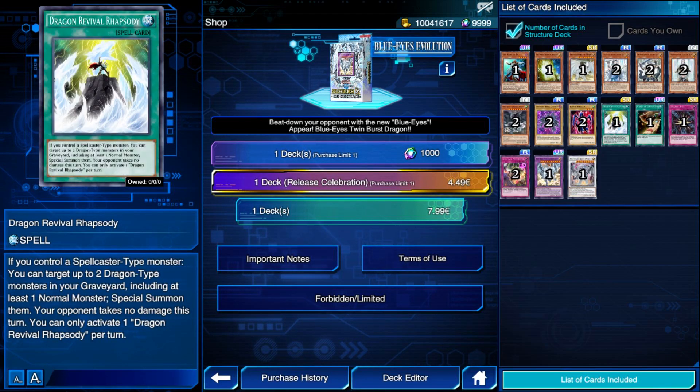Next up we have Dragon Revival Rhapsody. While having a spellcaster on the field can be very possible for Blue Eyes, I do not see this card being an incredible tool. You definitely won't use this as a core piece of your deck since it will make Blue Eyes more bricky, something you totally do not want because that is one of the main problems with the deck in Duel Links. Maybe you can play it as a tech card, but I still do not think the card is great. You might prefer to use King of D as a tech if you had to choose one or the other, even though he needs you to waste your normal summon.